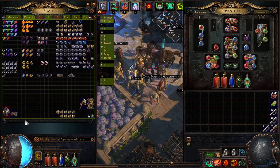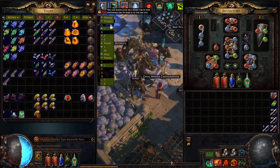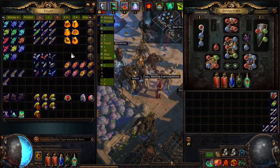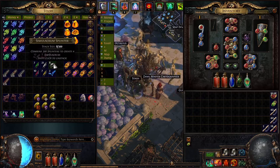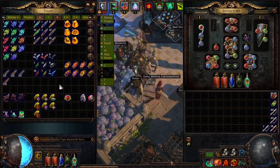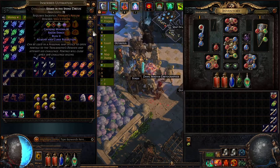So yeah, this is the loot from the 100 ultimatums. Now let's take a look at the loot from the other league mechanics: essences, oils, fossils, and a few inscribed ultimatums that are not really good.